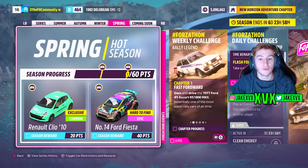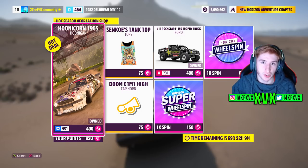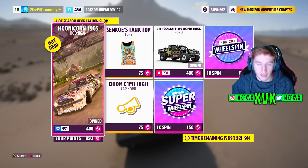The fourth and final week starts on January the 26th, leading up to Series 17. You can get the fifth new car of that month, the Renault Clio from 2010, and then the Ford Fiesta is available for 40 points. The Hoonigan Hoonicorn, the Ford Trophy Truck, a tank top, and the Doom E1 M1 high car horn can be found in the Forzathon shop for that fourth and final week. Here are some screenshots of the rest of the challenges on that last week.